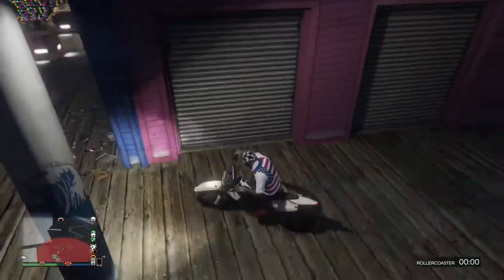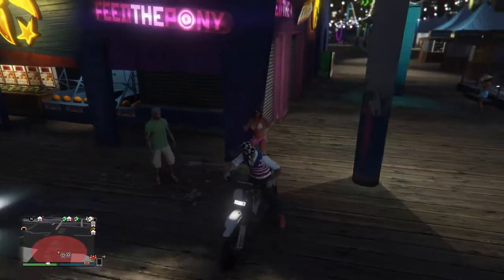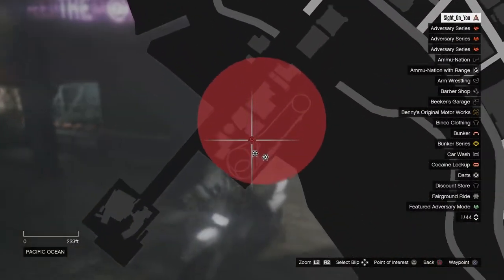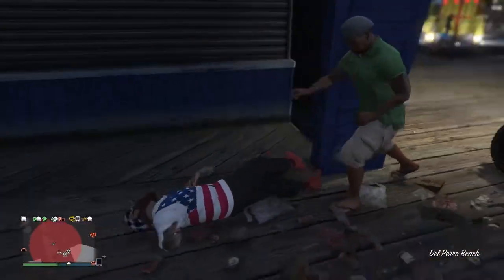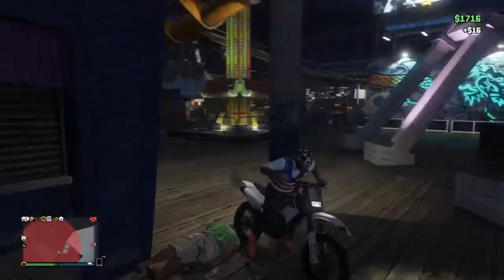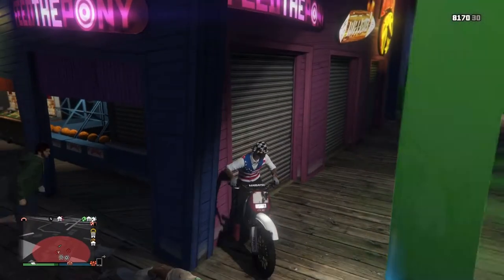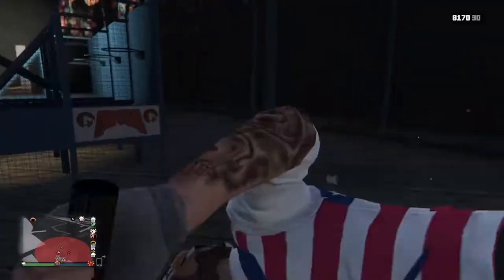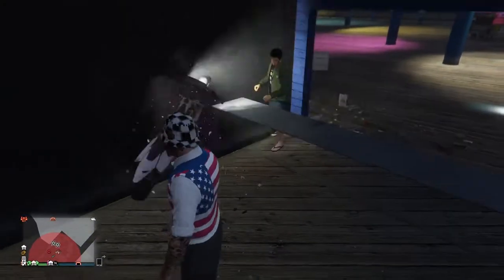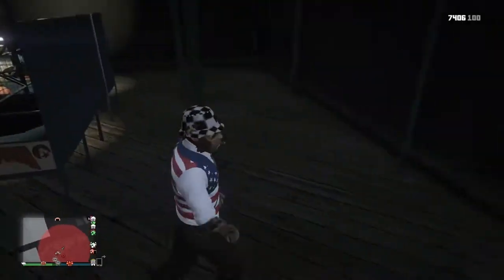For glitch number two, you need another bike — the Sanchez will work or a BMX bike will work. At Vespucci Beach on the boardwalk, there's a garage right by the ferris wheel. You want to take your bike and back up right against that garage by the ferris wheel, and then you should glitch right in.